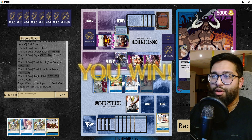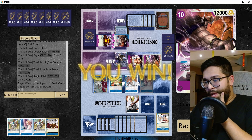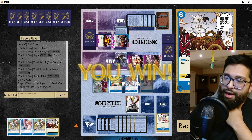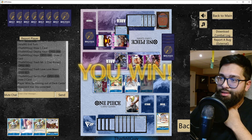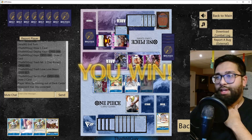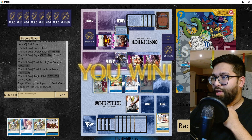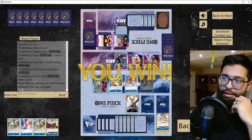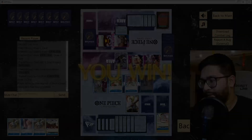Pretty good, not bad. We were able to sequence some things — we didn't ultimately need our Red Rocks here. But just again, stuff like this is really important. You really need your fifth Kaya to go through and bounce some stuff if that happens. GG's opponent, GG's — let's go!